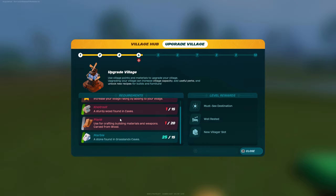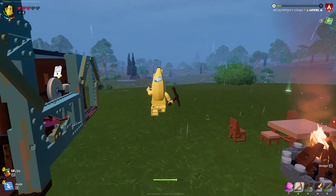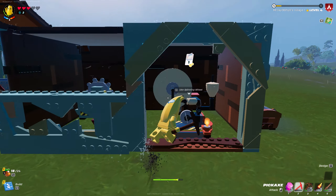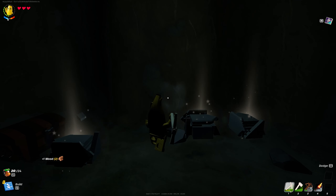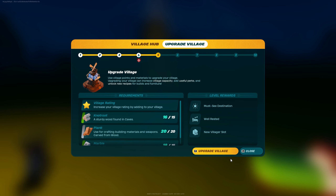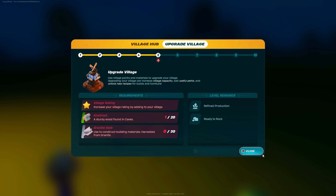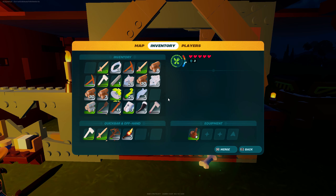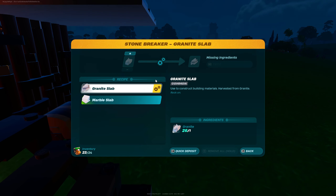We've got a health charm — place it in your equipment. To upgrade this we need a plank and knotwood. We just need to build things really to level up, and we need wood and planks for building and for levelling up the village. We may have to return to the caves for more knotwood. We should now be able to create the upgrade — we're on level five! Now granite slabs: we've got a load of granite so that's pretty easy. To make granite slabs you need a stone cutter.